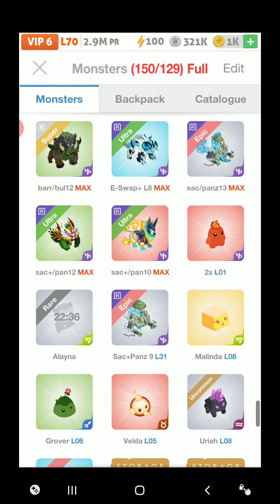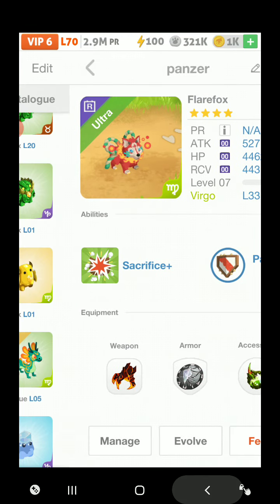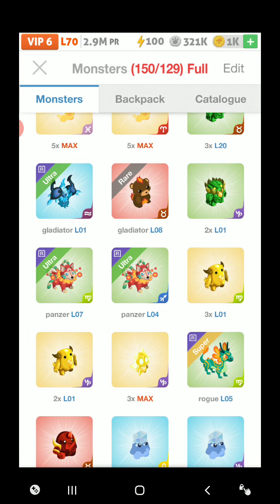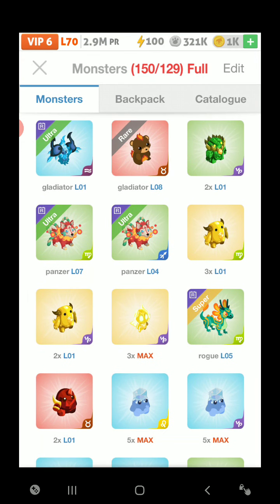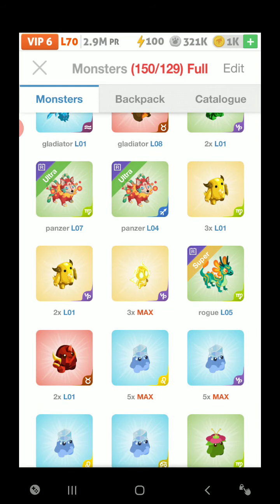I'm gonna save those. I'll save these two just in case I feel like trying to get one in Capricorn and maybe do an ultra merge on Mech Sprite, because the Mech Sprite team needs to be a little bit stronger to be able to take down harder enemies and do better in Royale.